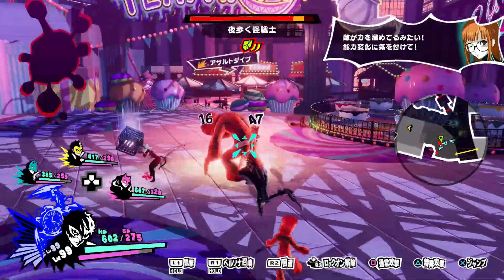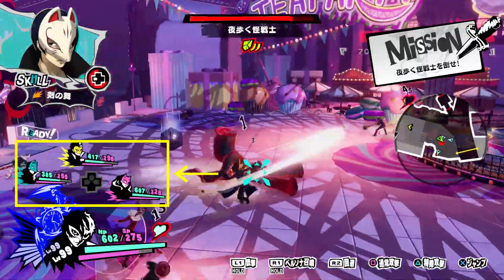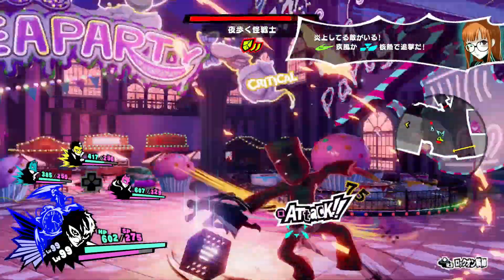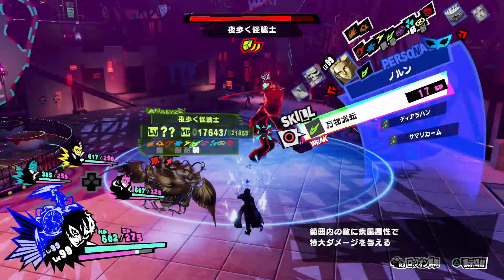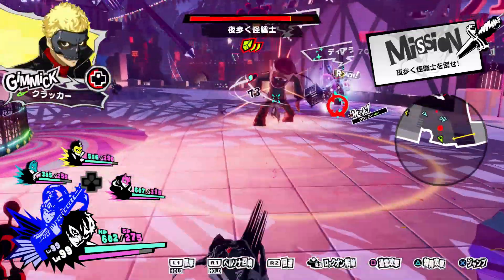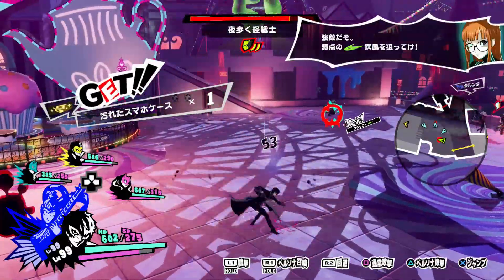For healing spells, targeting works a little differently. Once selected, you hit one of the D-pad buttons corresponding to which party member you wish to heal. It's also from this command menu that you are able to quickly switch between your different Personas — while holding down R1 to keep it open, you can hit left or right on the D-pad to switch between your active Personas.